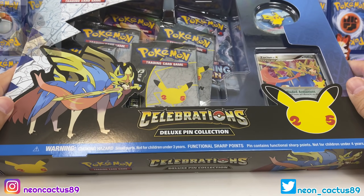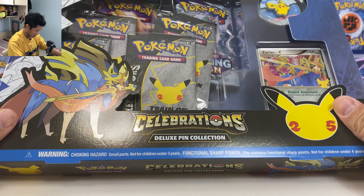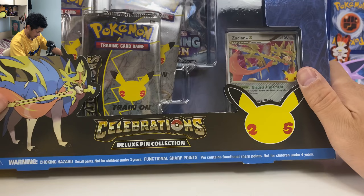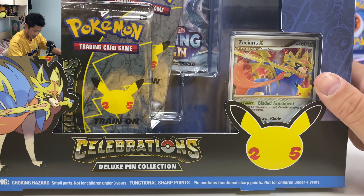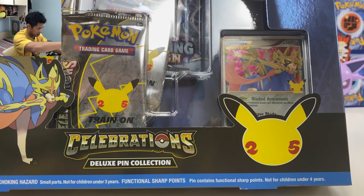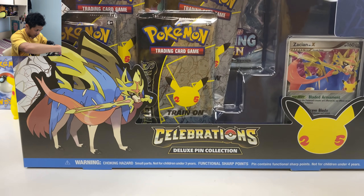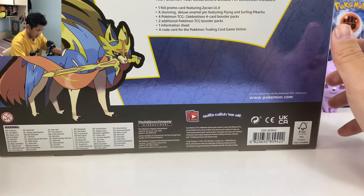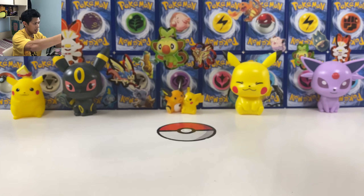What is happening guys, Neoncantus here today. I have another Celebrations box — we got the deluxe pin collection, just gonna call it the Sarcian box. Since you got the Sarcian X card inside, you also get a pin of the Surfing Pikachu. Four packs of the Celebration set, Vivid Voltage and Shining Reign, plus an information sheet and a code for the game.